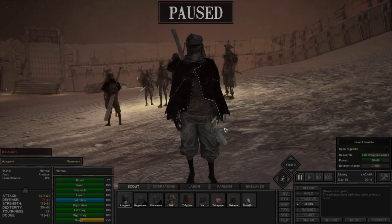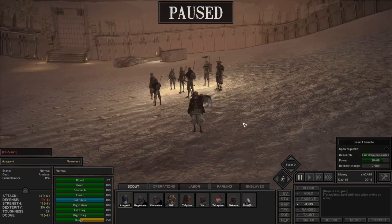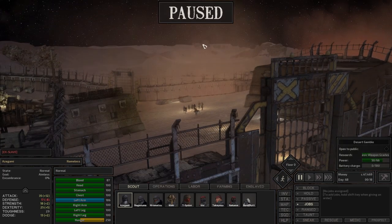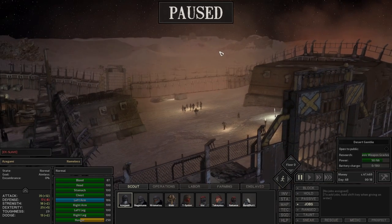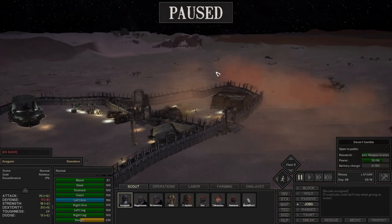We are back in Kenshi with Asagami and his team. When we last left the team, we had a bit of an episode. We intended to take a short trip out to Hang - should have been nice and easy, just to do some shopping. But on the way out, we stumbled upon a camp that belonged to the Free Traders.